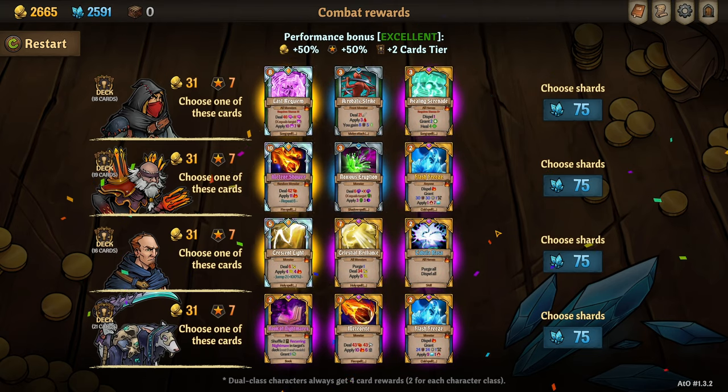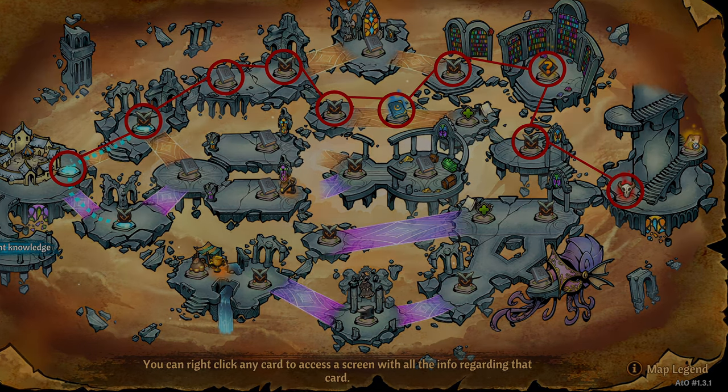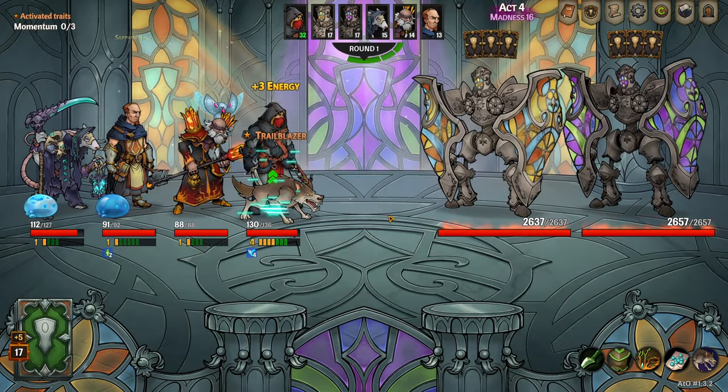We'll see you in Act 4 for the Level 5 game plan. Just a quick reminder of the high score pathing, and we'll rejoin at the Twins where we'll be Level 5.